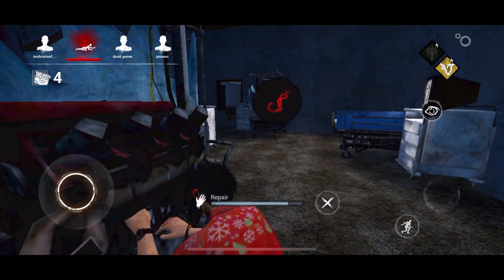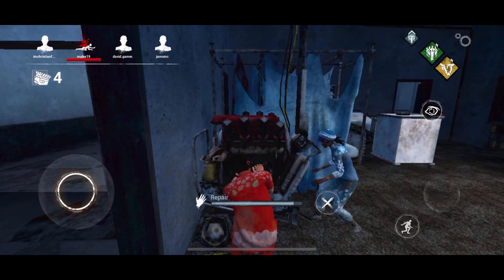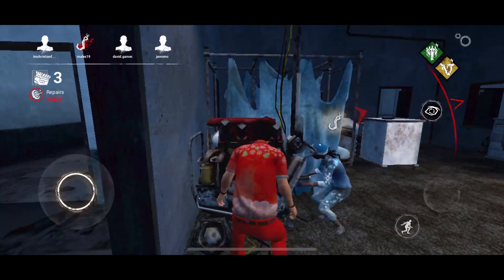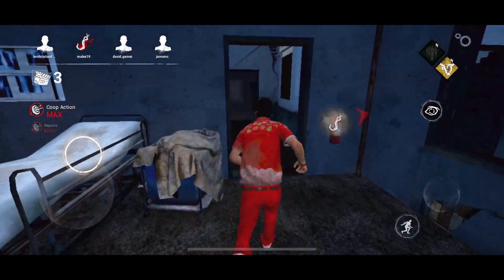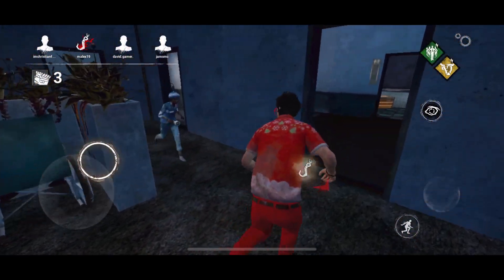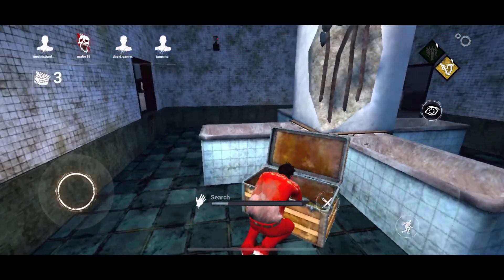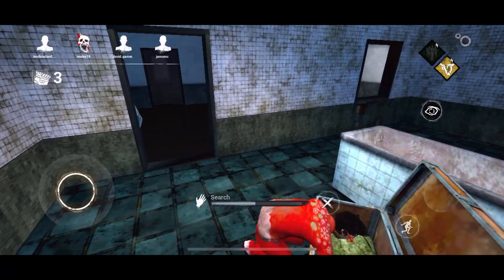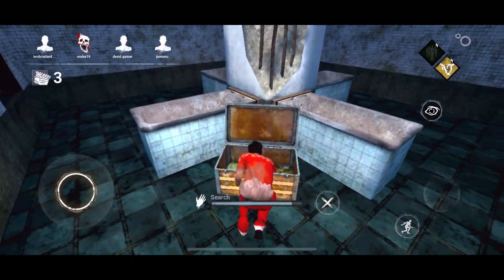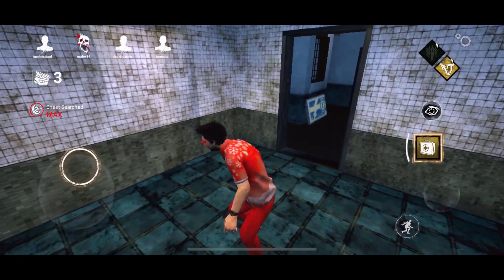Someone got trapped. I'm gonna commit to this gen. Let's pop this gen. My blue chest — this is mine, you can't have it. She's gone anyways, she didn't even care. She has a flashlight, she didn't care about this peasant chest. I'll take it.